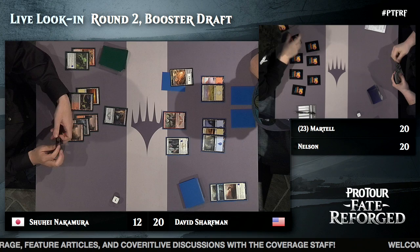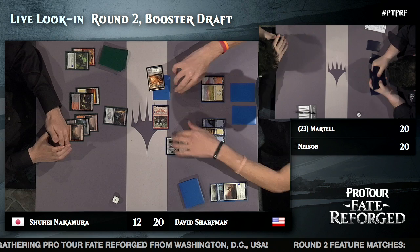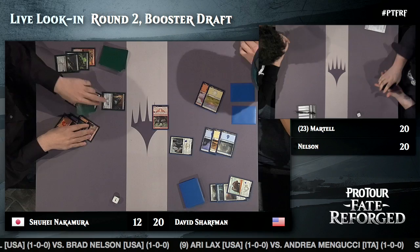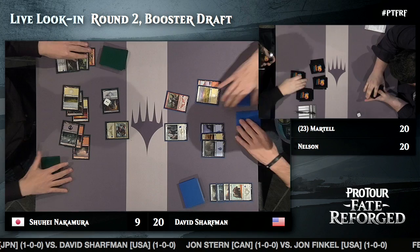So many things you can say about Shuhei Nakamura — Player of the Year, Pro Tour Hall of Famer, 25 Grand Prix Top 8s on his resume. But Pro Tour Champion is not something he has done yet in his career — and that keeps him going. Sharfman comes in with a War Shrieker. Shuhei blocks with a Merrick Nightblade, but the War Behemoth gets Murderous Cut. Shuhei's deck looks fairly removal-heavy; he's playing a more passive game, but falls to nine. He outlasts and adds an Ankle Shanker to the board.